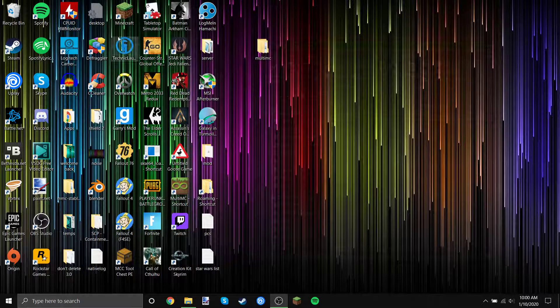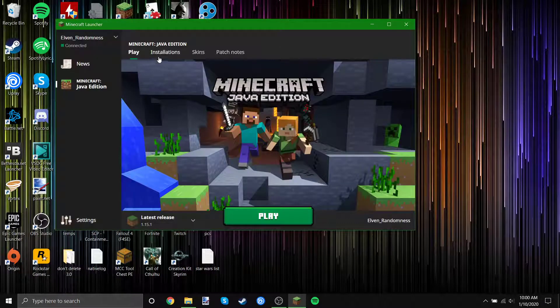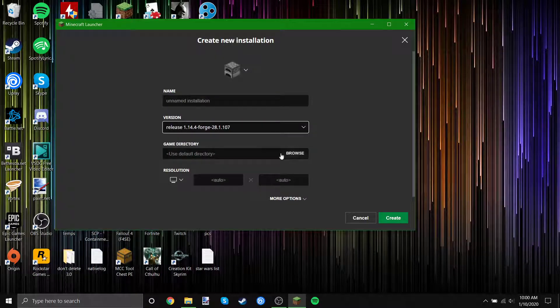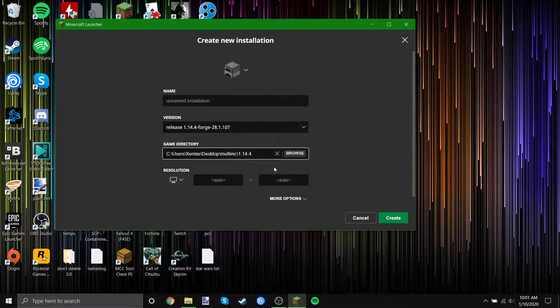Close that, then open Minecraft and go to Installations, New, Latest Release. We will change this to 'Release 1.14 Forge.' And then instead of Use Default Directory, we're going to hit Browse and scroll up. Minimize that, go to Desktop until we find MultiMC. Then we're going to click 1.14.4 and hit OK.